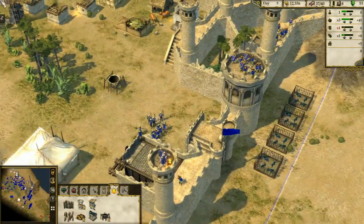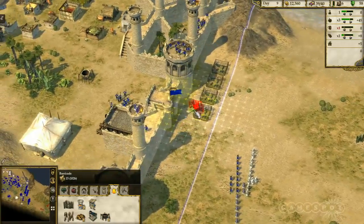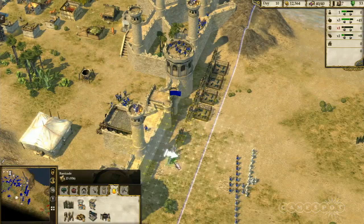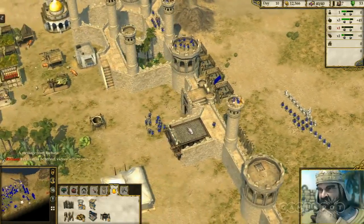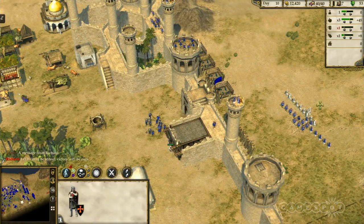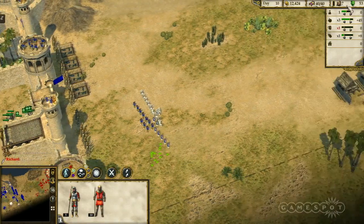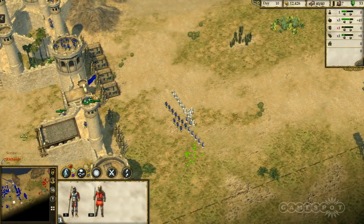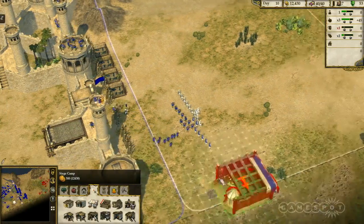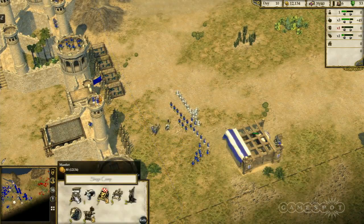We're also going to have a co-op mode where you control the same castle, same resources, same units. We're hoping some interesting tactics come out of that — it's putting a lot of trust in the strength of people's friendships. We had to add voice chat because doing co-op without it would just be insane. We have a lot of faith in our community — we've seen what they can do with the map editor and the crazy stuff they do with it, so I'm sure co-op will be a walkover for them.